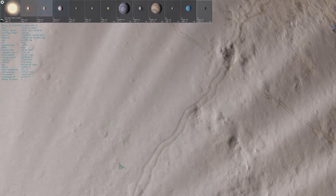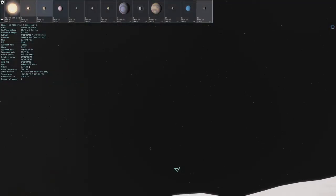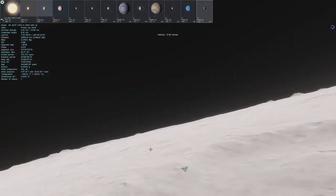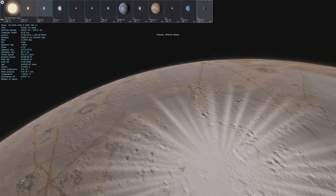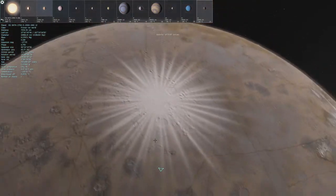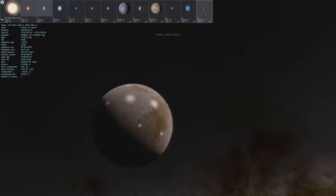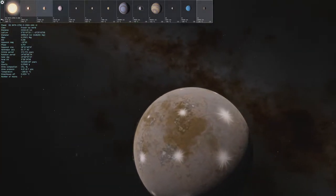Yeah, these have always confused me. And you would think if it was material being pushed up that's different than the composition on the surface, there'd be like some dark versions of these too, not just all white. I think I'm still going to call them Disco Planet.